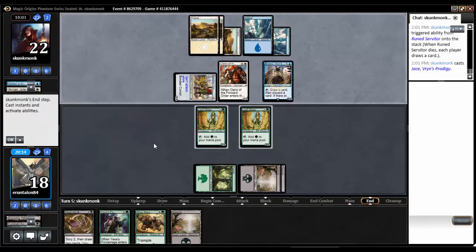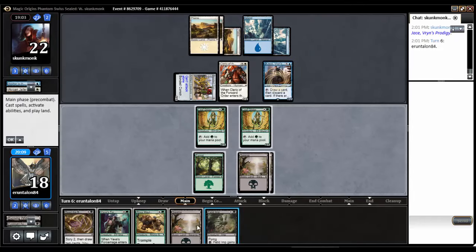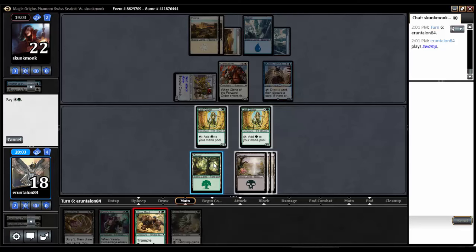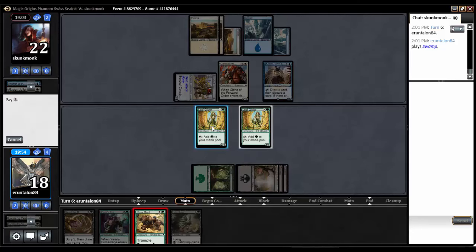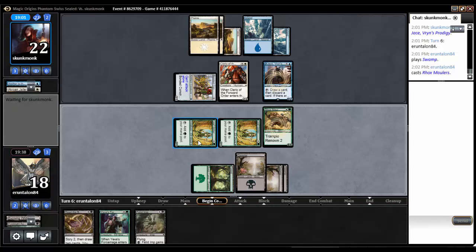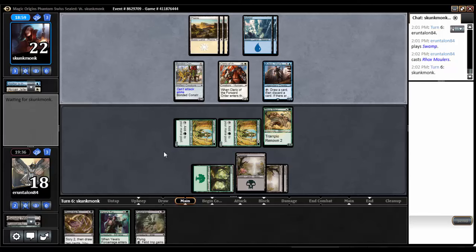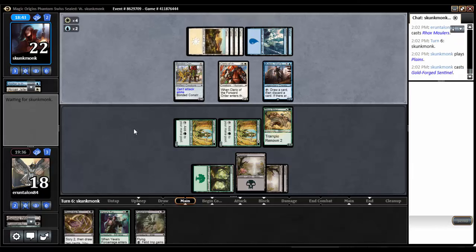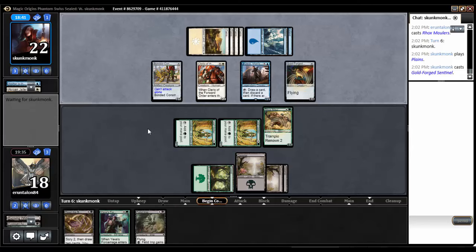Jace. Alrighty then. You can Flashback Anchor — seems like that would be good. Let's leave up a black to pretend we have Touch of Moonglove. I'll mute while this annoying truck goes away — that's better. I assume you guys could hear the loud beeping truck out there. Rocksmaulers — that'll hold some stuff off. We could even use Force Mage to pretty much guarantee we get through for Trample. Five mana — Goldforged Sentinel. Don't see that card all that often.